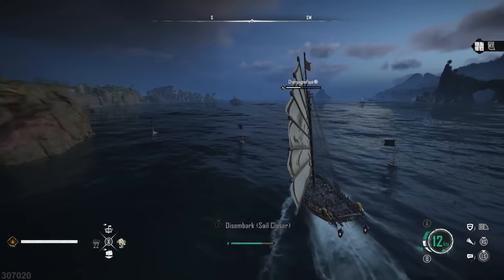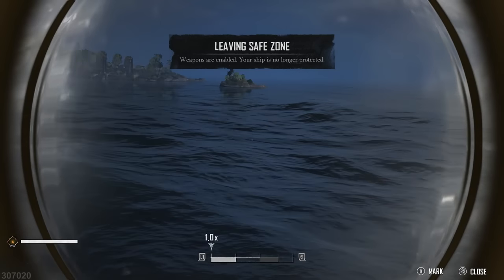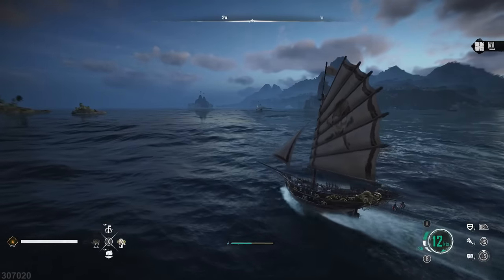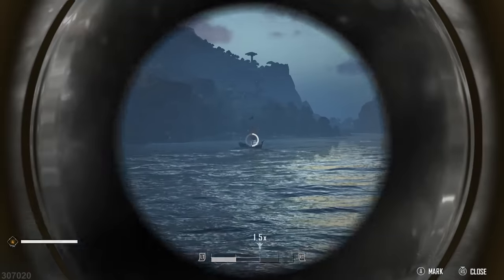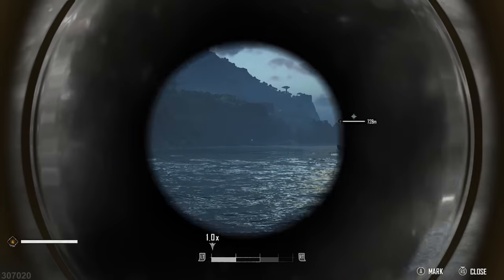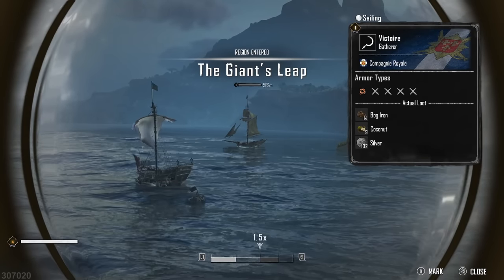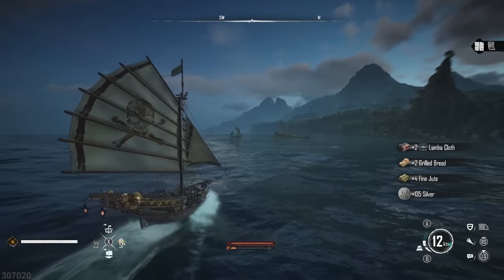Next up is to always use your spyglass to scout any other ship you come across, because you never know when they're going to be carrying goods you might need or have things like treasure maps. I would ignore other players and just go for the AI ships. For example, over here we've got uncut garnet, cast iron ingots and silver. In another direction we've got lambent cloth, fine jute, grilled bread and silver. In the distance we've got bog iron, coconut and silver. Make sure you are scouting every single ship you come across.